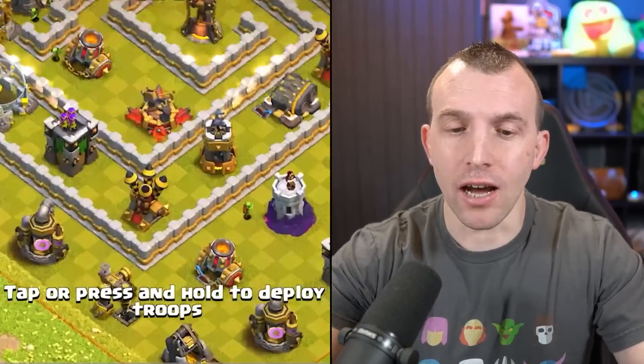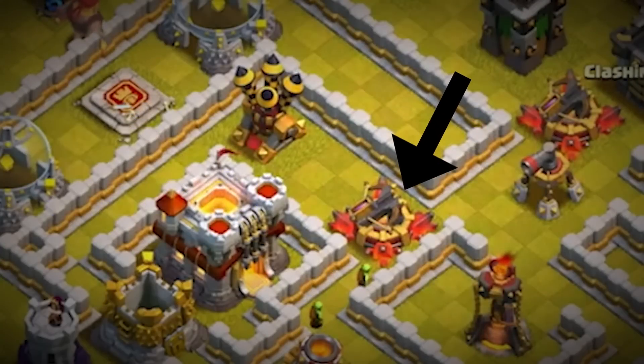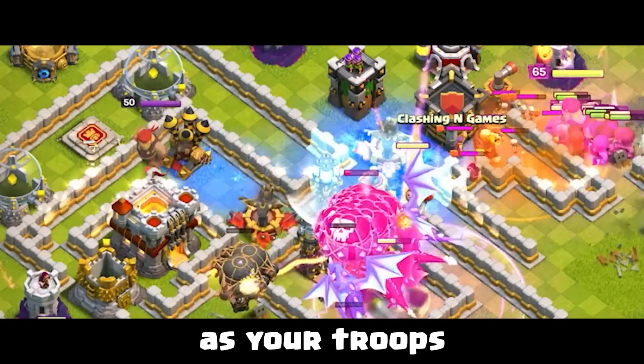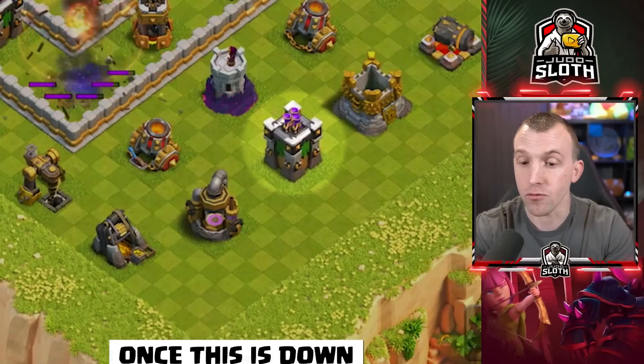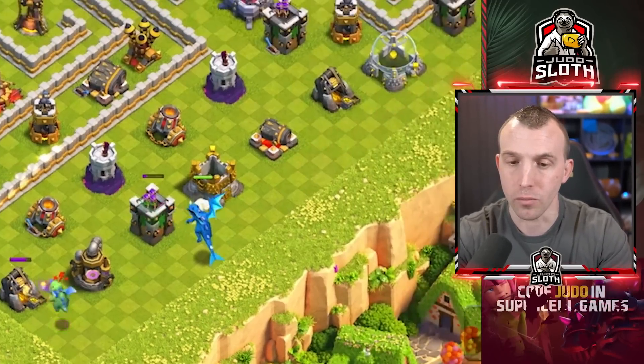Starting off, we will be taking out the Air Defense at the bottom with Rocket Balloons. The Air Defense and Expo above the Town Hall and the Sweeper and Expo to the right of this are two locations we will freeze as your troops move through. Two Rocket Balloons to the left of the Dark Elixir Drill will take out that Air Defense, an E-Dragon once this is down to the right of the Archer Tower, and a Baby Dragon on to the Gold Mine.